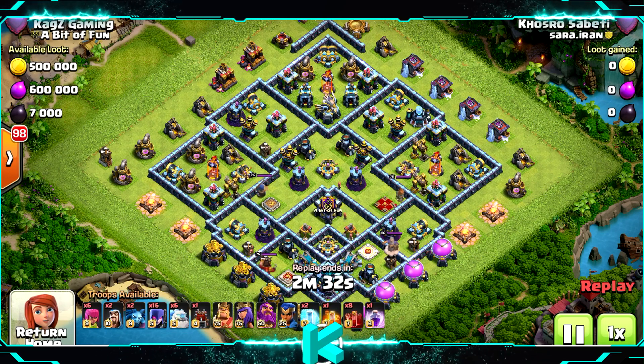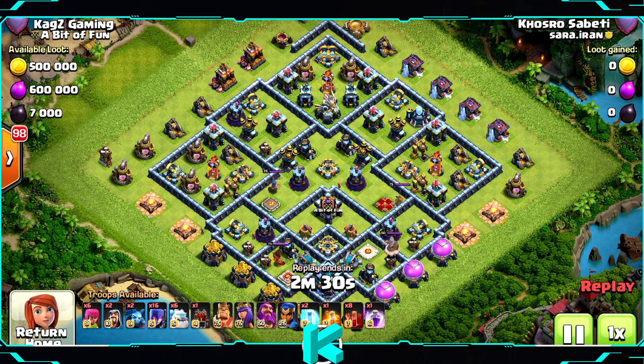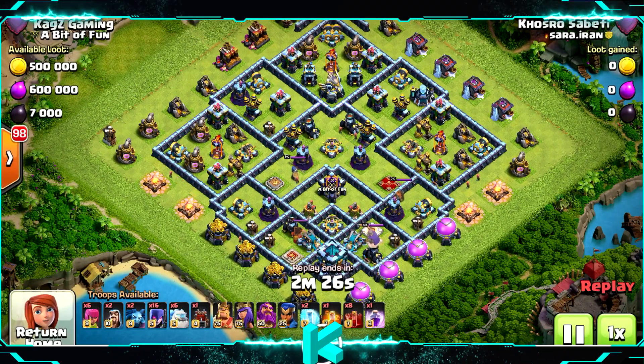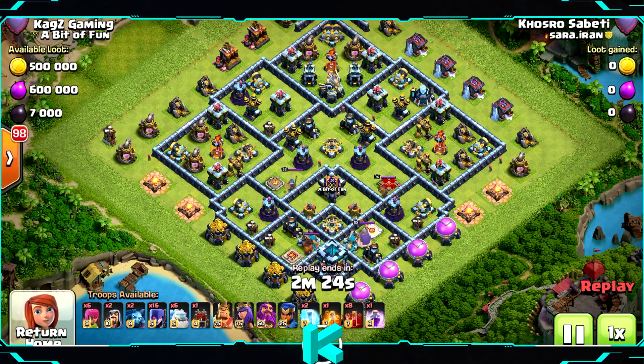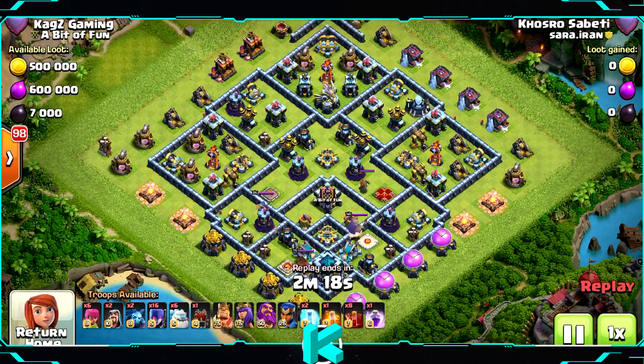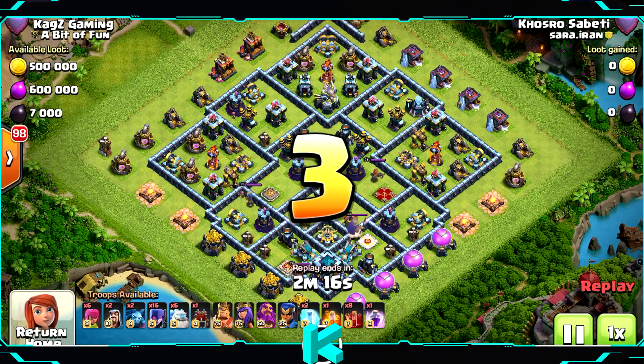This is the base. In the CC, use two super minions, two headhunters, and nine goblins or nine archers — whatever you prefer. The replay will feature TH16 with six ice golems and eight skeleton spells, something really unique. Let's see how it goes.